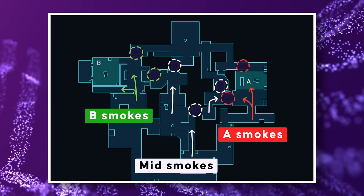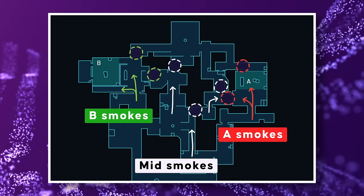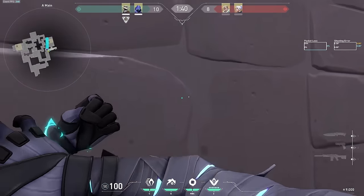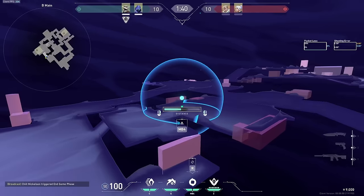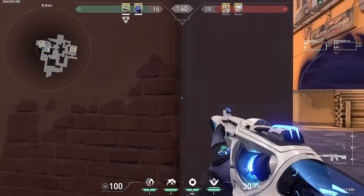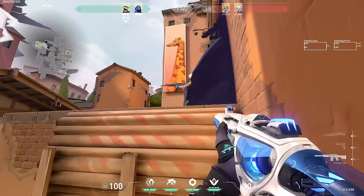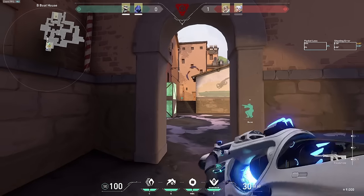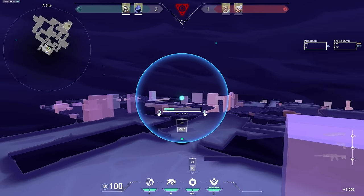On attack, your smokes are pretty self-explanatory and can go in these spots depending on where you want to take space. When attacking A, you can either push the defender off of A choke with your blind, or wait until the site execute and flash gen to help your team take site. On B, you have smokes for market and CT with a flash that hits lane, switch, and stairs, and you can also TP into logs. During post-plant on both sites, Omen can one-way stairs at B and gen or tree at A. This gen one-way prevents the defuser from seeing and delays the defuse.